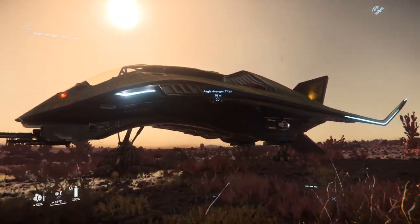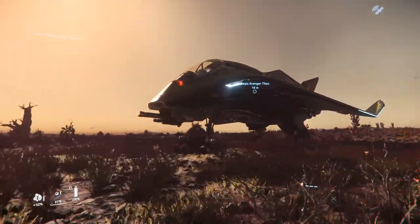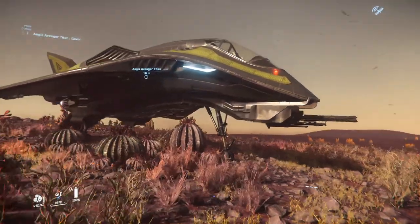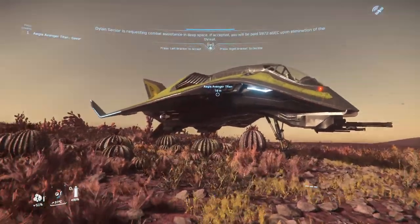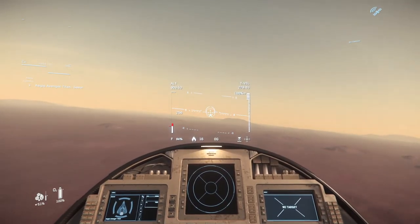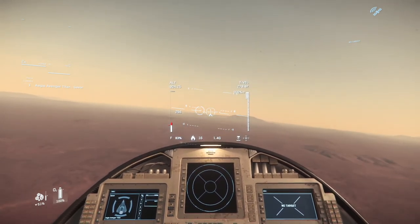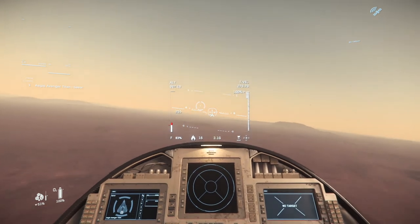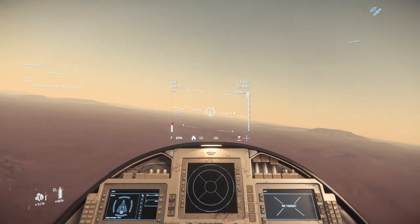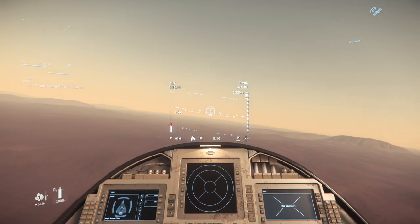So overall, as a flying platform, as a cargo runner, as a package runner, as a combat ship, it's pretty much the complete package — certainly for the price — and if you're starting out in Star Citizen, you really can't go wrong. So that's my review for the Avenger Titan: just a quick look at the ship, how it performs and my personal thoughts on how it can perform, especially in combat and as a starter ship. If you have any comments or questions, please put them in the comments below and I'm only too happy to answer them. So until next time, I might see you around the verse.